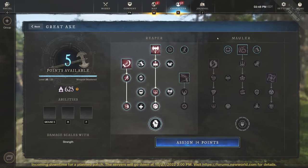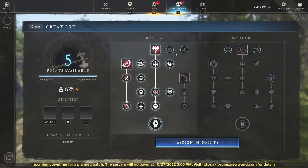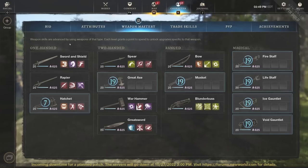So in reality, if I'm going PvE, I would go Maelstrom, Gravity Well, and Charge to get around the map fast while also being able to group all the mobs up in one little clump. Great Axe Hatchet is obviously a great build to run.